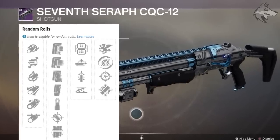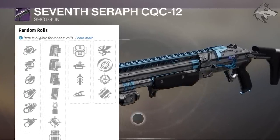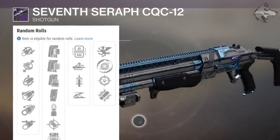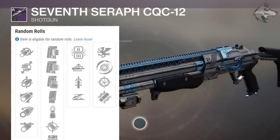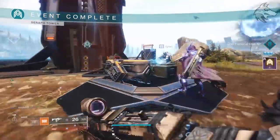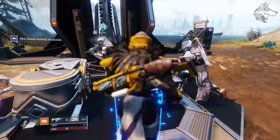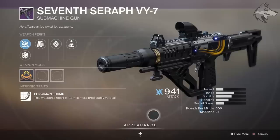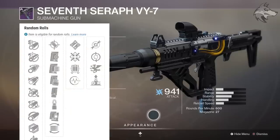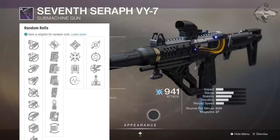For the Season Pass shotgun, you can get rifled barrel, full choke and corkscrew rifling, and also accurized rounds. Perks like quick draw, lead from gold, and slideshot are going to be pretty interesting in the first slot. They can also be paired with snapshot and trench barrel, probably most notable in that second slot — these are potential rolls you can get randomly from engrams and caches once you've unlocked the weapons in the Season Pass. There is also the submachine gun — 600 rate of fire. The standout perks would probably be ambitious assassin in the first slot, and then dragonfly in that second slot. With it being 600 RPM it's a little different, though there probably are slightly better SMGs in the game.